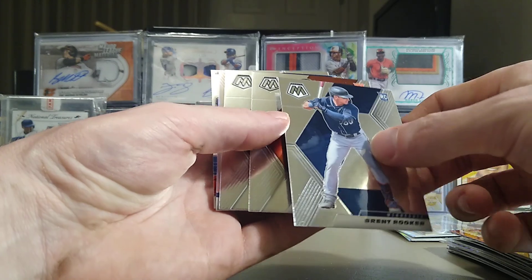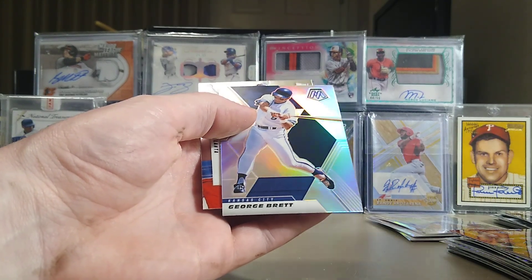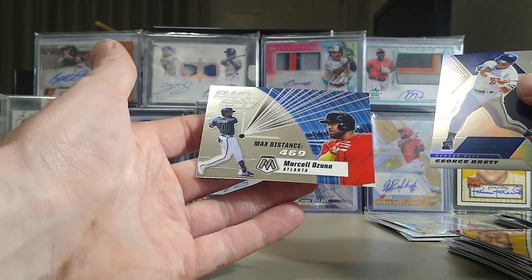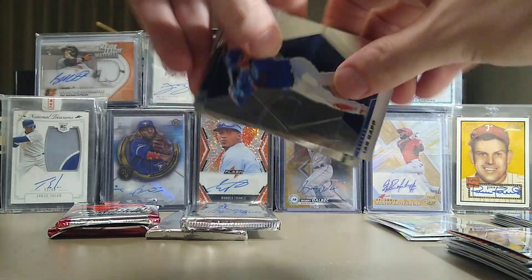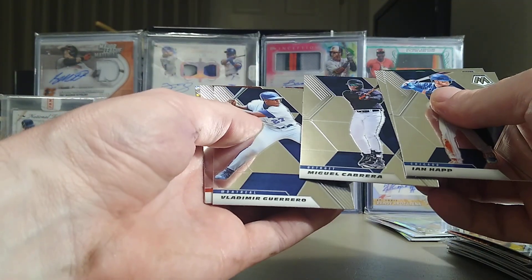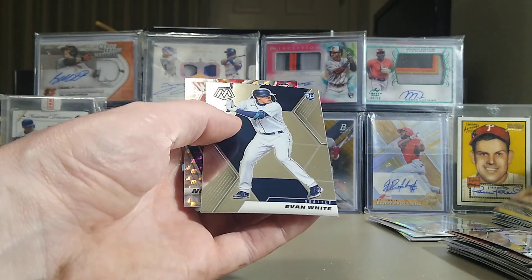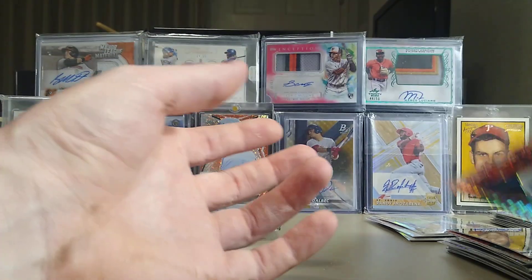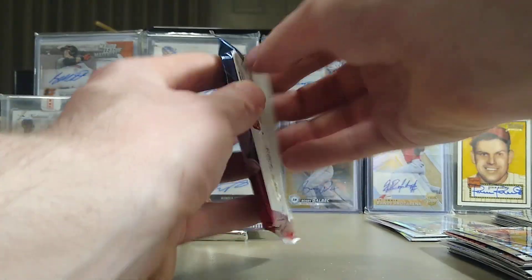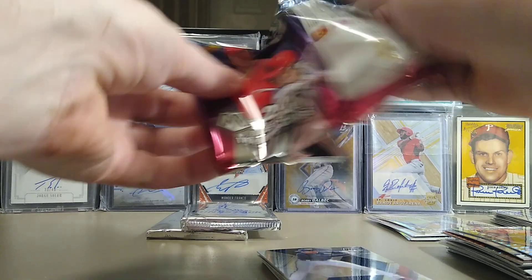Brent Rooker, Jahmai Jones, and Dane Dunning rookies. We've got a George Brett and a Big Fly of Marcelo Ozuna — I like those Big Fly cards. Miguel Cabrera, Vladdy the Daddy. We've got an All-Time Greats, an Evan White, and a Nolan Arenado — just plain prism Mosaic there.